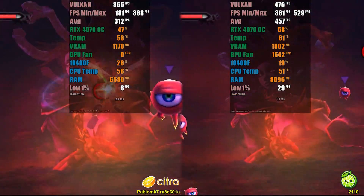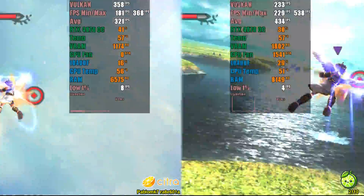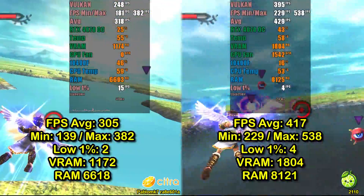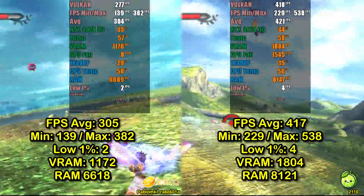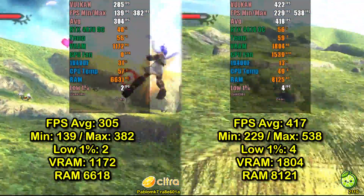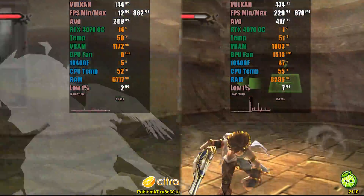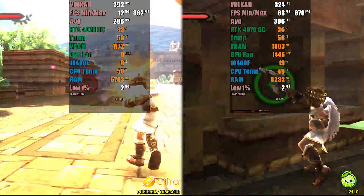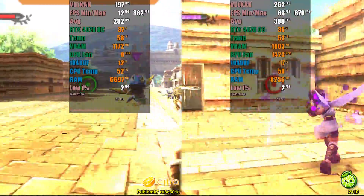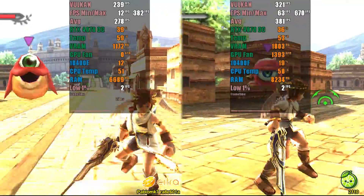The second test was on Kid Icarus Uprising. This game didn't run well on previous versions of both projects, but it's now more stable. The first test, in flight, showed that Lime 3DS had an average of 417 FPS compared to 305 FPS in Pablo's fork. During city exploration, the difference was smaller, but Lime 3DS still had an average of 275 FPS compared to 246 FPS in Pablo's fork.